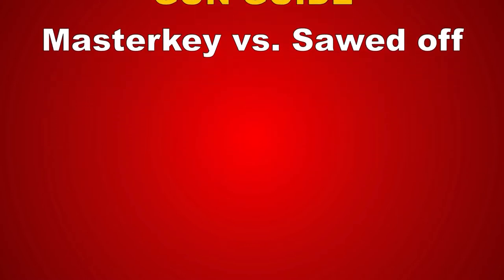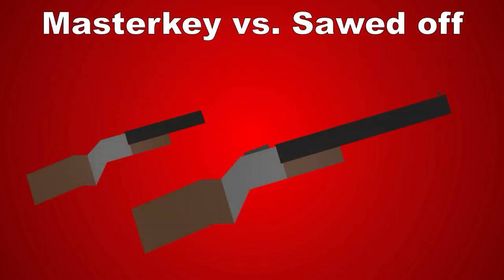Welcome back everybody. Today we are going to see if longer is really better. We are going to compare the Farmer's Choice, the Sawed-Off and the Master-Key.